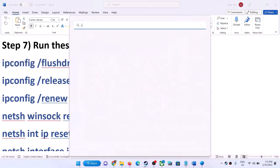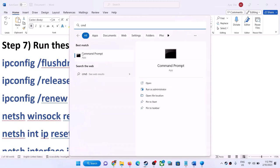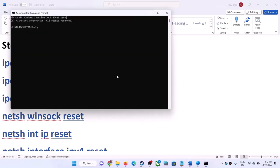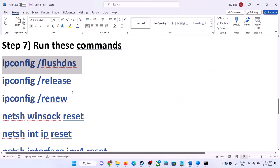The next step is to run network commands — these commands are provided in the video description. Copy all the commands one by one. Type CMD in the Windows search box, right-click on Command Prompt, and click Run as Administrator. Click Yes to allow, then paste each command and hit Enter one by one.